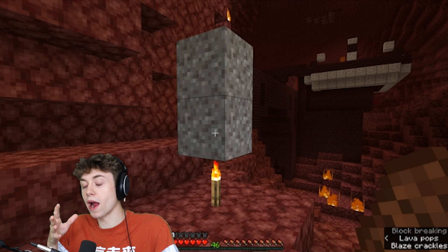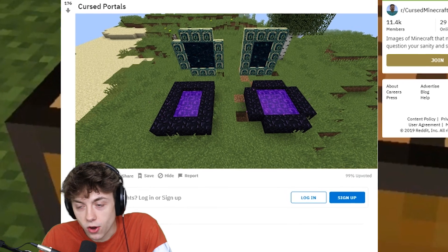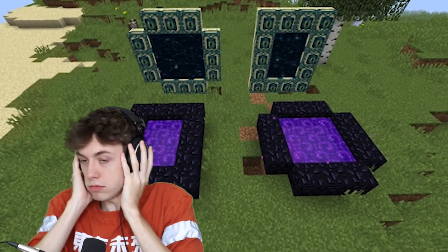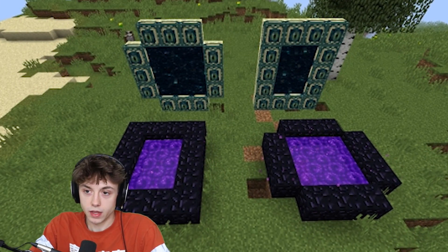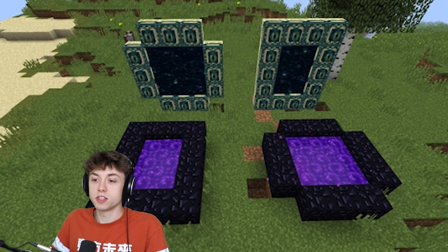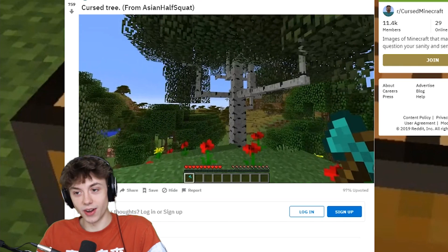Here we have some gravel on top of a torch. Usually the gravel would break in this situation. They're flipped. Obviously they're flipped. The nether portal is supposed to stand straight up, and the end portal is supposed to be on the ground. This is what I like to call the reverse portal technique. It's been passed down for centuries, for millennia.